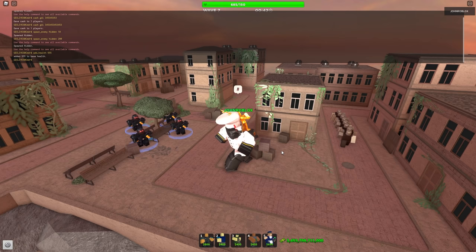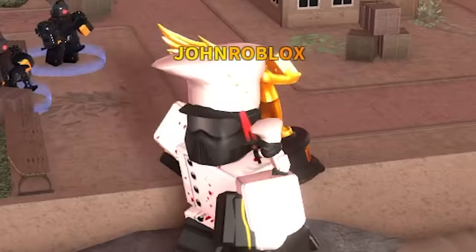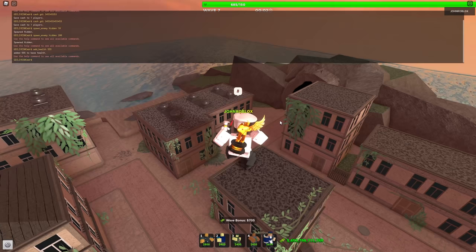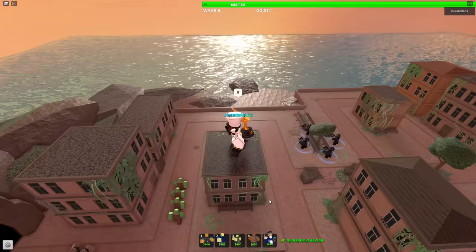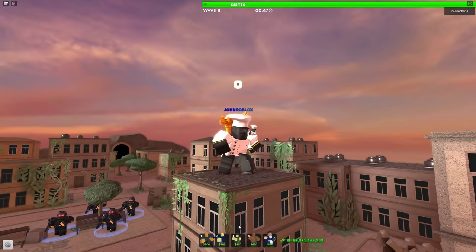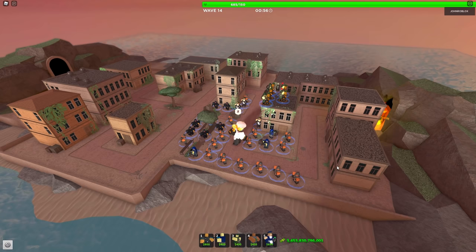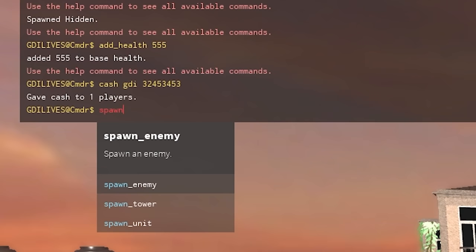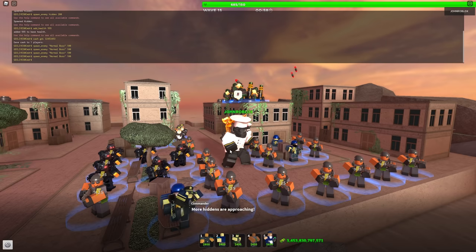I can also add health to myself — I'll just do like 555. Wait, I just had the best idea. Can I take a fall? Find out next time. So looking at the bottom of my screen I have a bunch of splash damage towers — you guys already know what I'm about to do. About to spawn in a thousand zombies and have them die by splash damage towers. Let's do 'spawn enemy normal boss' — let's do 100 and run that four times, actually five.